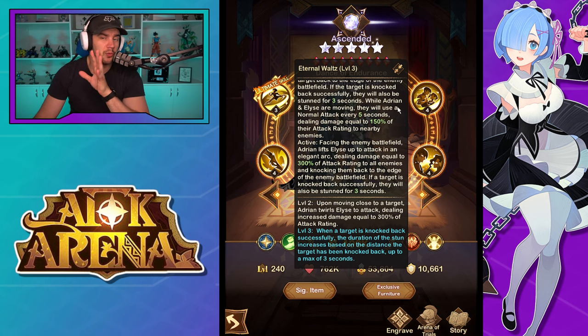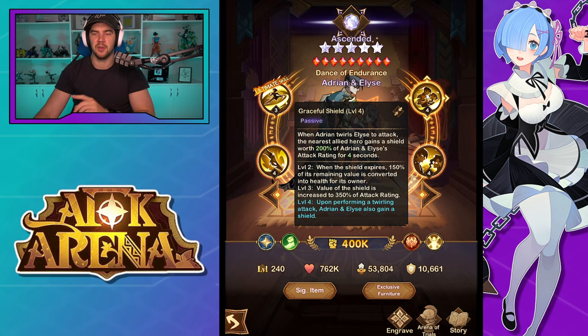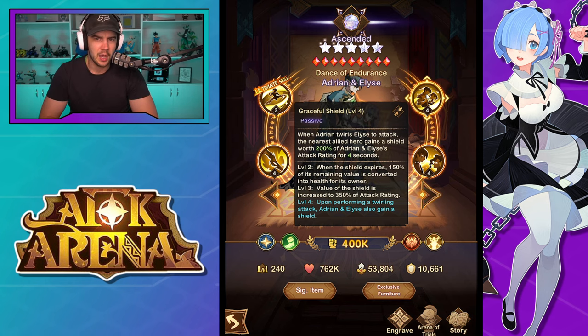Moving on to the next ability — a nice short one. When Adrian twirls Elise to attack, the nearest allied hero gains a shield worth 200% of Adrian and Elise's attack rating for four seconds. When the shield expires, 150% of its remaining value is converted into health for its owner. At the final skill up, upon performing a twirling attack, Adrian and Elise gain the shield as well as allied heroes — so basically some protection for allied heroes.